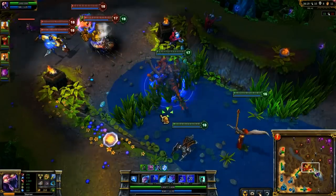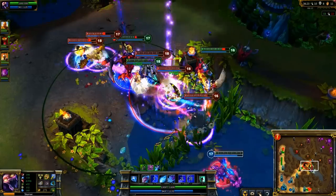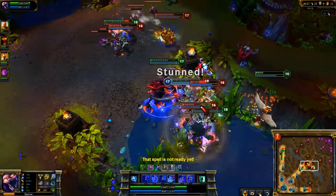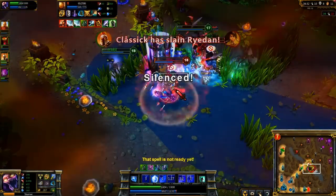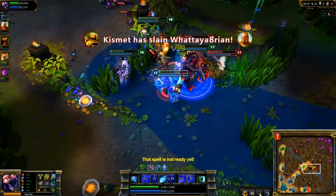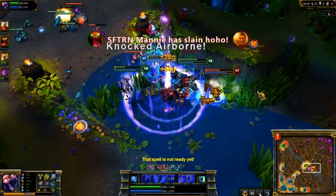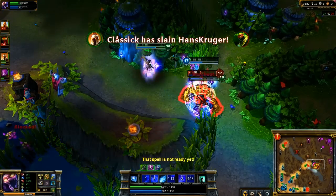In the last teamfight, we camp the brush waiting for them. After Morgana gets pulled by Blitzcrank, we charge forward. Immediately, I try to stick to Xin Zhao, who's the most threatening target on this side of the fight. As he targets Kayle, I pull him away with Impale, taking him down with Crystal Slash. I turn to Nasus, who drops immediately, and then to Alistair after his ultimate ends. As Blitzcrank tries to run, I flash over the wall and slow him with Crystal Slash, allowing us to pick up the kill quite easily.